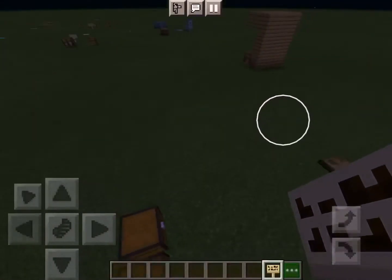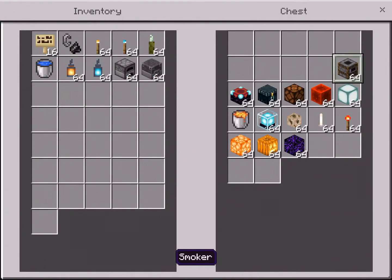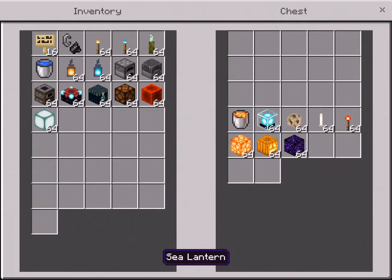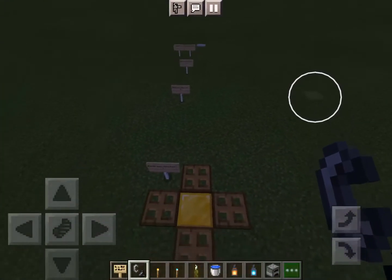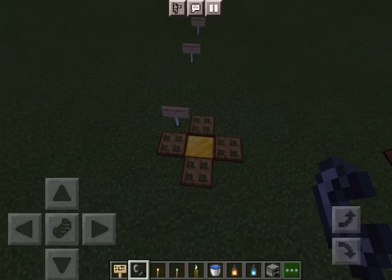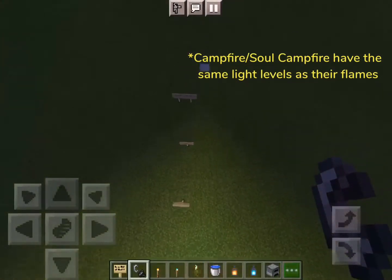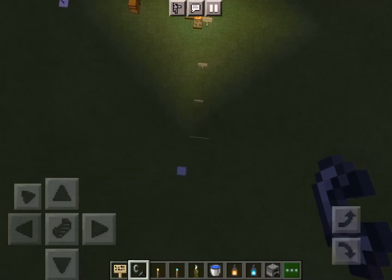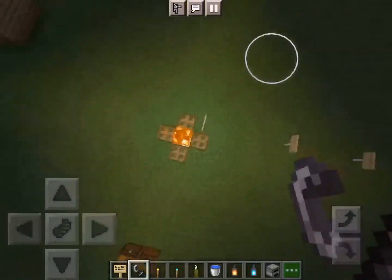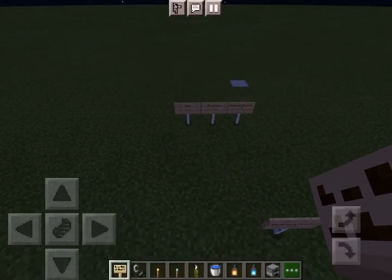Now we're going to grab a bunch of items out of here. We'll start with flint and steel — and flint and steel and fire chargers are the same; they both produce fire. So it's basically just what a fire flame is. Please don't burn anything. It appears to go to the same place — it barely touches that. Yeah, it goes to the same place. We're going to put 'fire'.